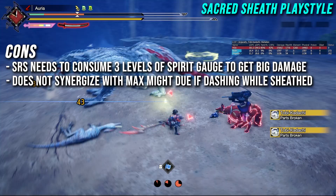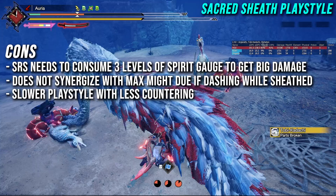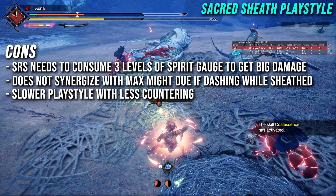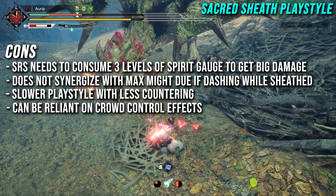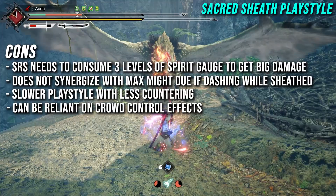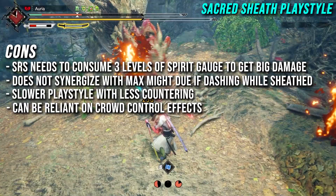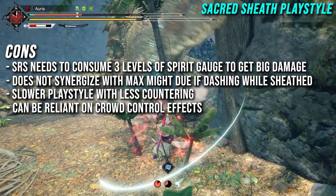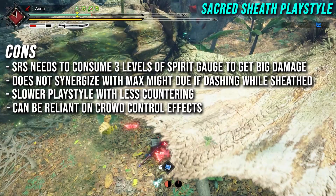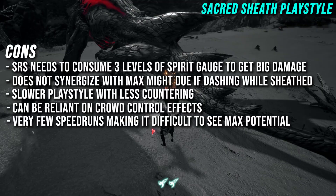Another con: for players who like to land counters, because this playstyle is slower and you're in your Sacred Sheath stance hopping around with good positioning, you'll be in fewer opportunities to counter, and those counters will do a lot less damage without Harvest Moon. You might also notice the Sacred Sheath playstyle can sometimes become reliant on crowd control effects — I'll often run dogs with status weapons to get two procs of para and two procs of sleep per hunt, plus running traps. However, I have shown in previous footage you can fight monsters without pets or traps and still get good damage. Lastly, there are very few speedruns from popular speedrunners using Sacred Sheath, making it hard to see the playstyle at maximum potential.